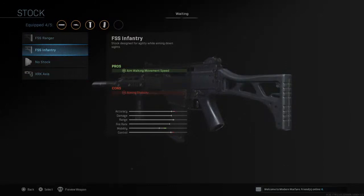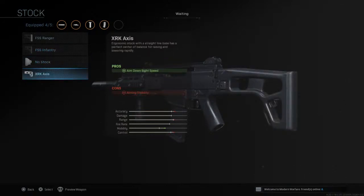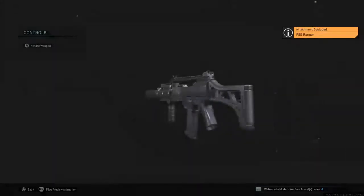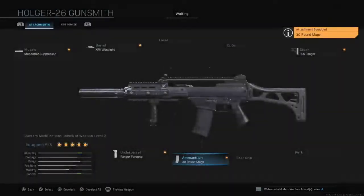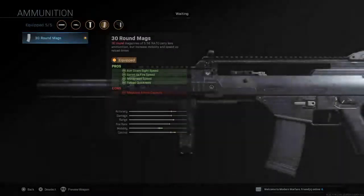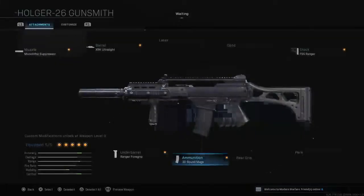For the stock, most of these are pretty bad. FSS Infantry is bad, No Stock is garbage. The XRK is not great, but it's the best available option. If you don't want to reload every 30-round mag in Warzone, go with the 100-round mag. The 30-round mag setup is for multiplayer — it increases ADS speed, sprint speed, movement speed, and reload speed.